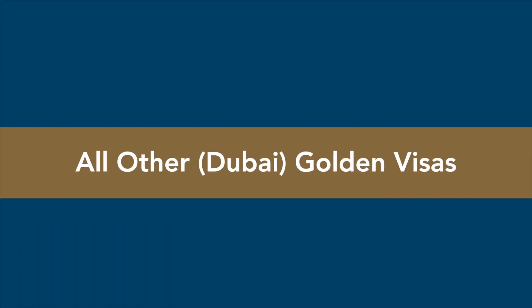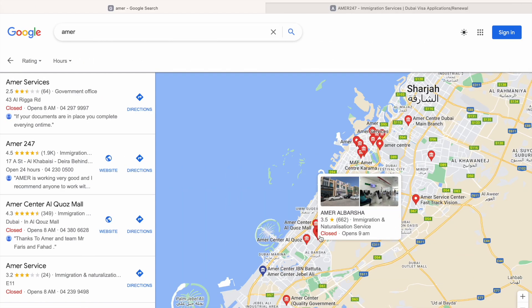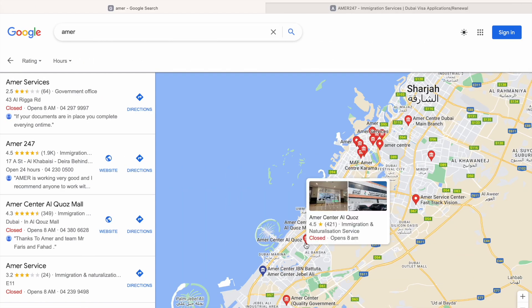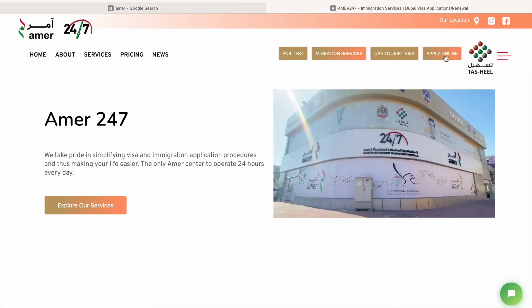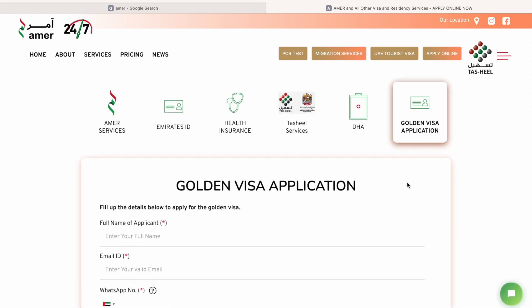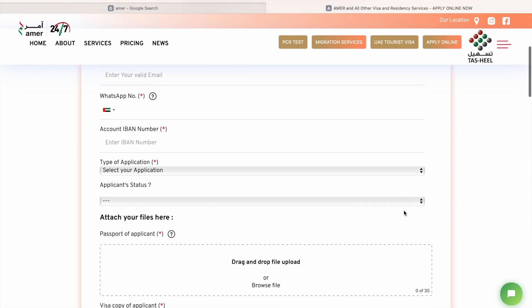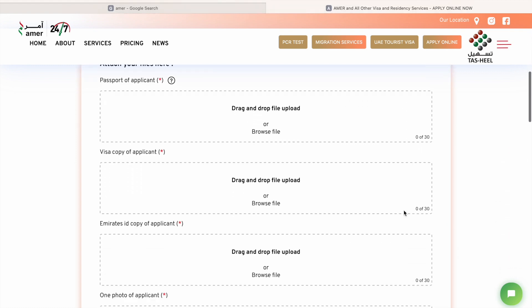All other Dubai Golden Visas — including non-property investment or wealth-based Golden Visas — need to be applied for through the government's AIMA service centers, which are located all over the city. Even better, you may submit your initial application via the AIMA website. Afterwards, you just need to visit an AIMA branch for a medical examination. Your new Emirates Identity Card will then be sent straight to your home address by mail.